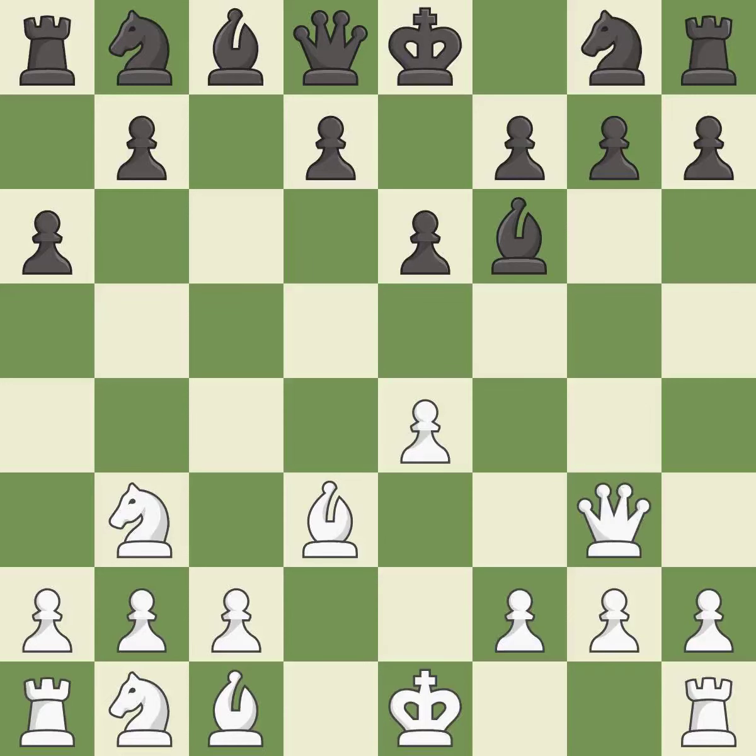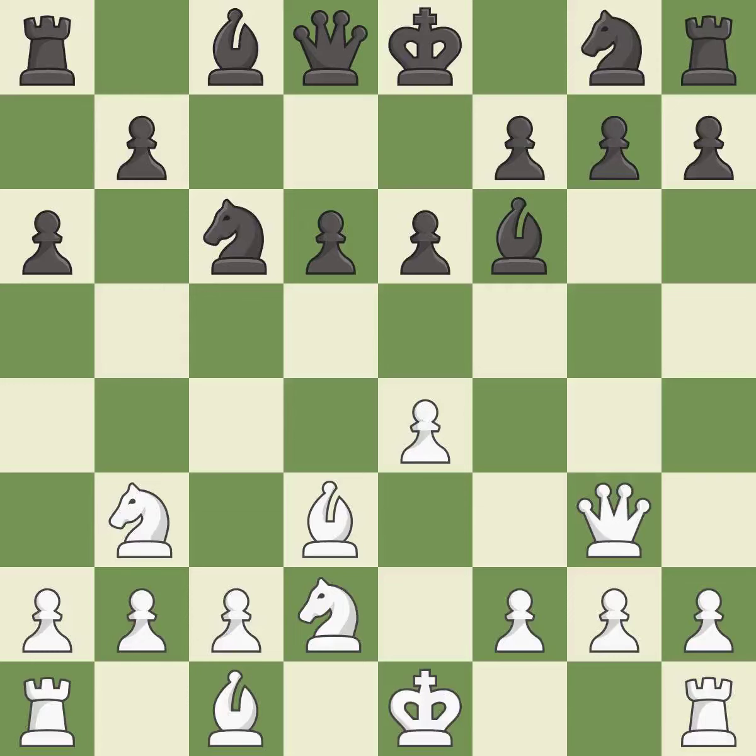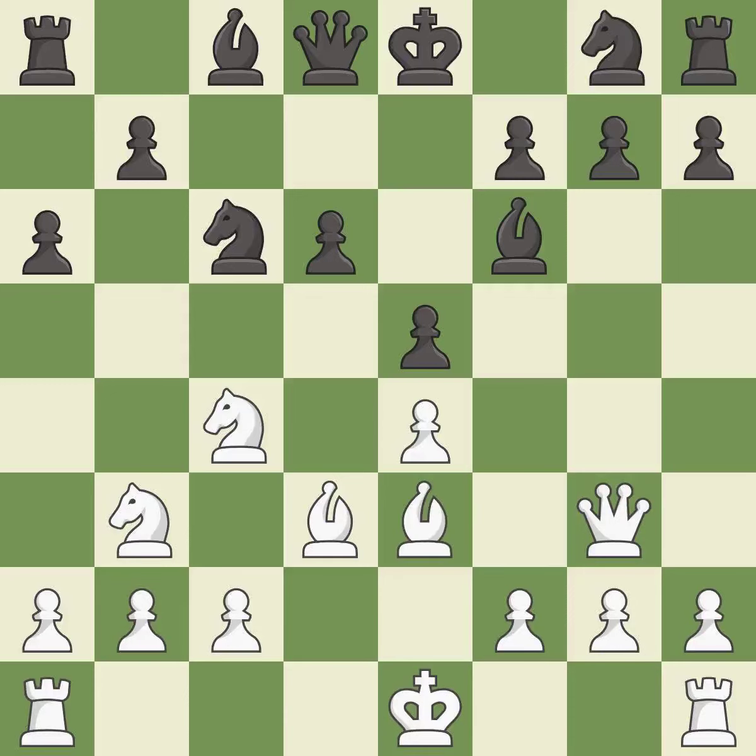This threatens to win a bishop — it is excellent. This develops a knight off its starting square, getting it into the action. This prevents the opponent from being able to win a bishop — it is best. This develops a knight off its starting square, getting it into the action — it is good. There were worse moves but also something much better — it is an inaccuracy. This allows the knight to control more squares — it is best. This blocks the attack on a pawn that could have been captured — it is good. This activates a bishop by developing it off its starting square — it is best.